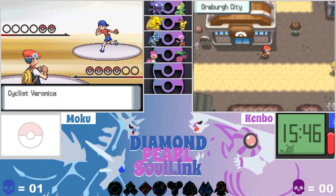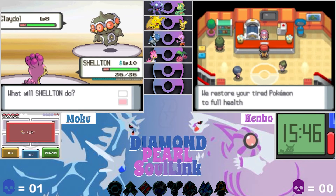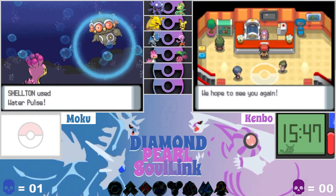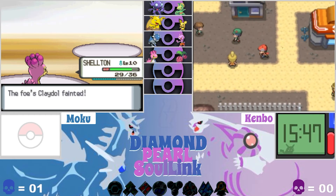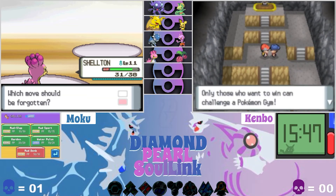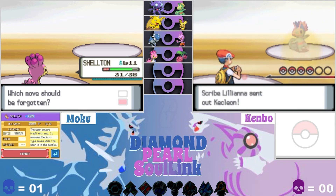Battle number two — he has two Pokemon. A Claydol — that's Ground, but it could explode. I think it's Ghost and Ground. I one-shot him, nice! Level 11 already for Shelton, that's great. Mud Bomb — it's a Ground move, like a better version of Mud Slap but less accurate. Let's get rid of Mud Sport.